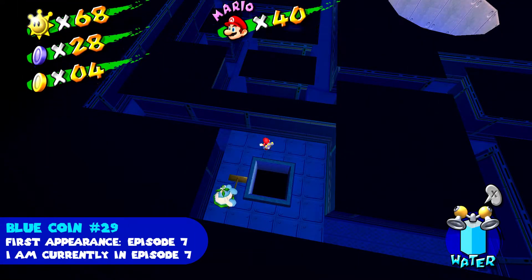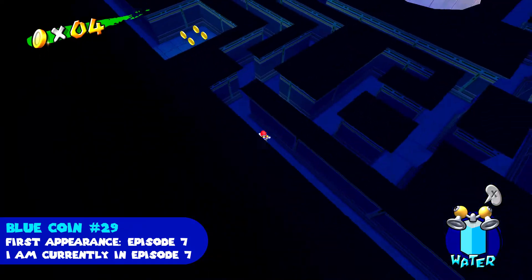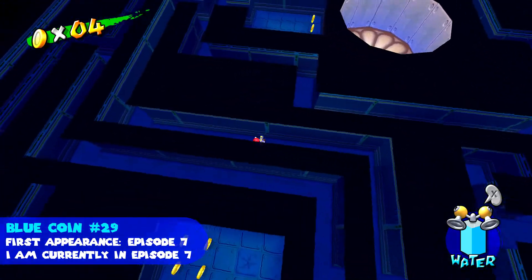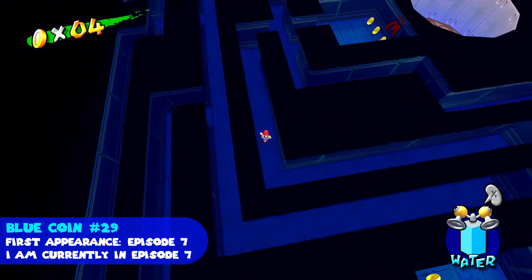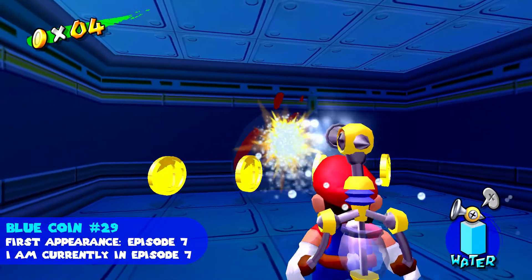Blue coin number twenty-nine is in the vents. We need to head to the center area with the big chandelier-like thing there. Where those coins are, there is a painted M which we need to clean — after we do, we get the blue coin.